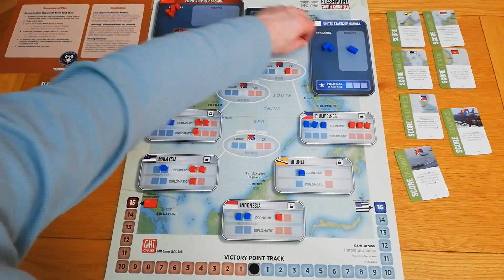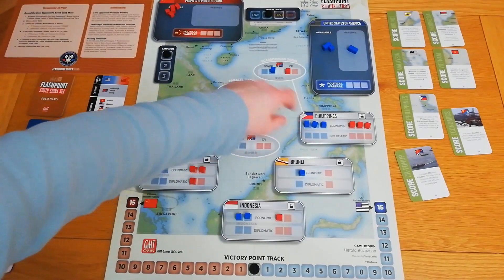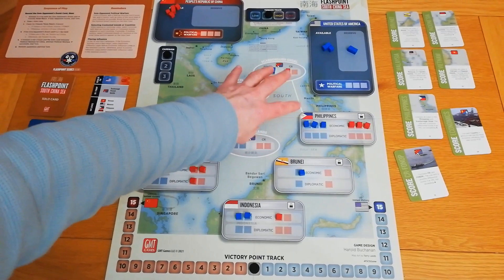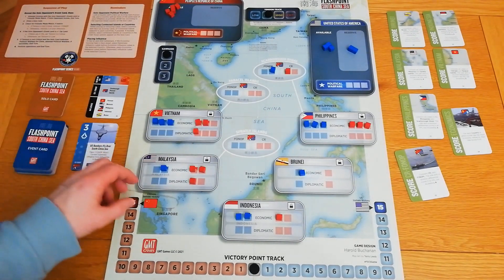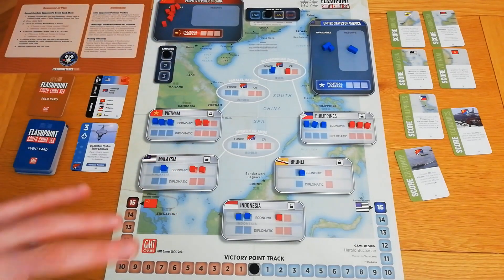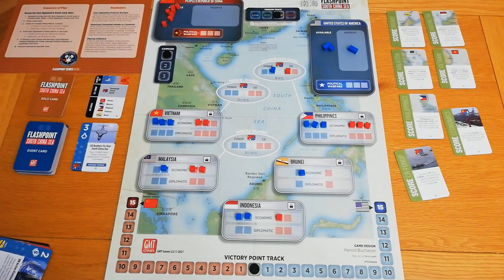The FONOP cube goes into Scarborough Shoal because the Philippines scoring also counts cubes in Scarborough Shoal. Now we're drawn, meaning the Chinese bot cannot beat me at Scarborough Shoal or the Philippines when it comes to scoring. I remove China's two diplomatic influence cubes — there is a difference between diplomatic and economic cubes which I'll explain at the end-of-round reset — and increase the tension to high, making it more costly for China. That's my turn.